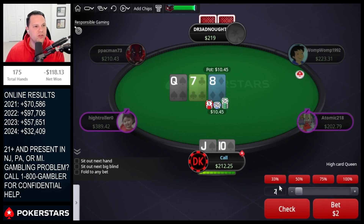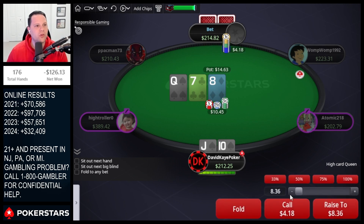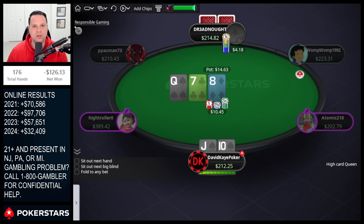Welcome back to the channel — more cash game action playing 1/2 with a $200 buy-in. Cutoff defends jack-ten suited; could three-bet this from the big blind but decide to just call. We flop a gutter with backdoor spades, about 40% pot, go ahead and call, then blank the turn — so we turn the straight with a flush redraw.